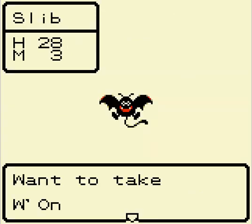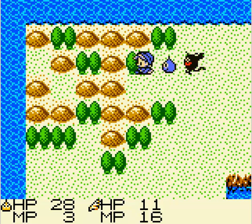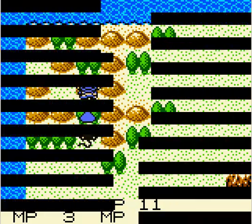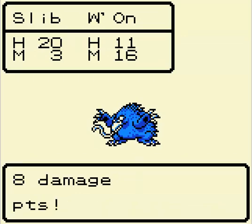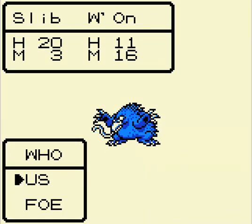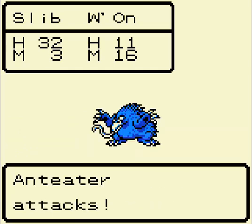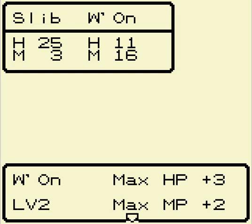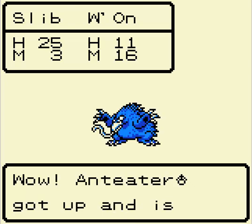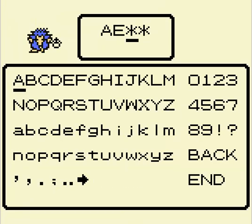Want to name the Drackey? Of course I do. Want to take Wu-On with you? Of course I do. Now Wu-On is part of this little party — Drackeys and stuff. Suddenly, Anteater attack. The one thing I can't take is First Strike. I'd better use a weed on Slib. Zen used Herb. If Wu-On gets attacked, Wu-On's probably screwed. I get more defense — that's pretty good. It's a male. So we got two dudes and a chick now. I bet you can only have three characters in your party.